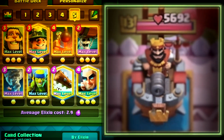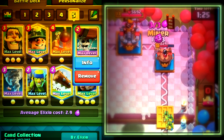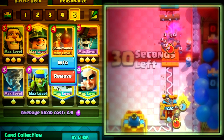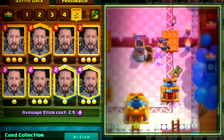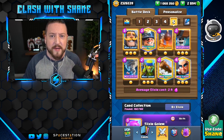Finally, we have the fast cycle 2.9 elixir wall breaker knight miner cycle deck. You have magic archer in there as a backup, NATO for control, and bomb tower for defense. Overall just an absolutely disgusting fast cycle strategy in Clash Royale, but I would say it is the highest skill cap required deck on this list, so it does take a bit of practice to get the hang of this particular strategy. But those are the five decks we're taking a look at today.